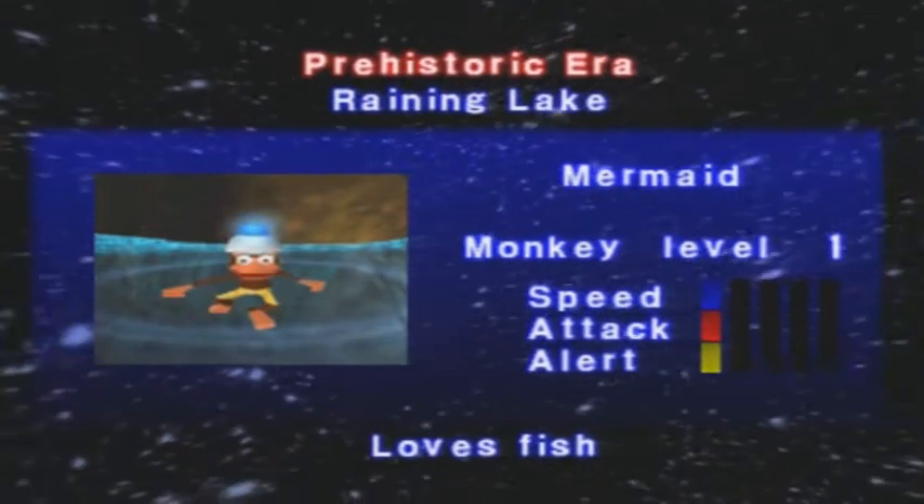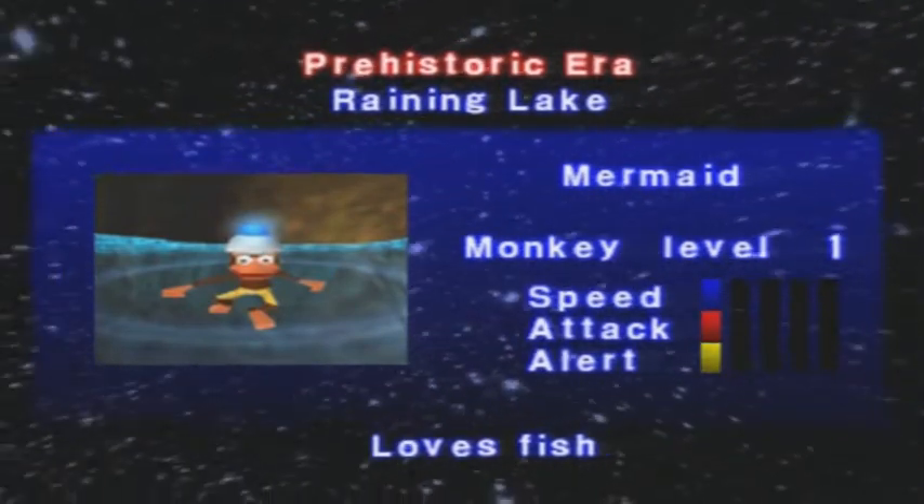They're all he's. He loves fish, obviously, because mermaids swim alongside fish — therefore they must love them, otherwise they'd be carnivores.